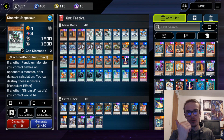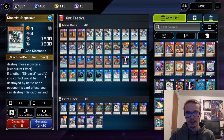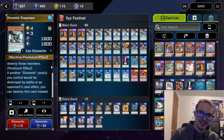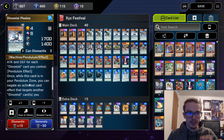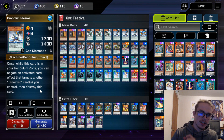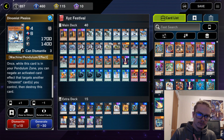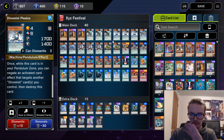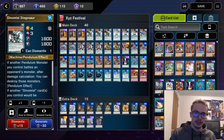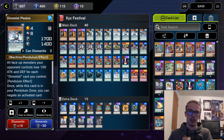We have all of our Dinomists. We have the 3 Scales as well as the 6 Scales. The 3 Scales: if another Dinomist card would be destroyed by battle or card effect, you can destroy this card instead. The 6 Scales all have this effect: while this card is in your Pendulum Zone, you can negate an activated effect that targets a Dinomist card and destroy this card. So, 3s protect from destruction, 6s protect from targeting.